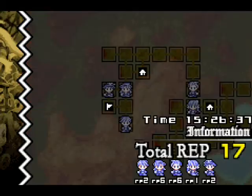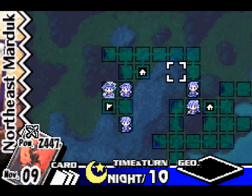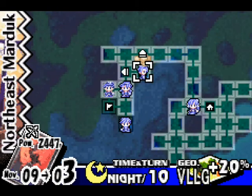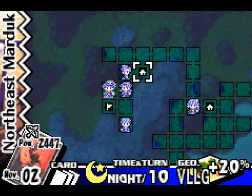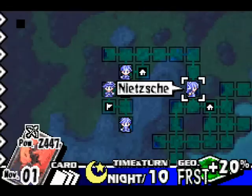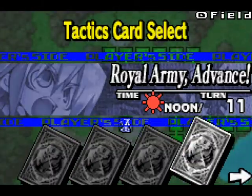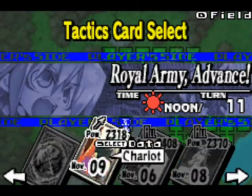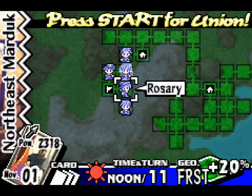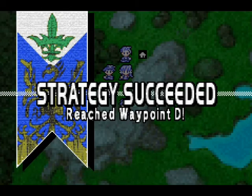And we can move Rosary ahead, because why not? Bloody Claw. This one is safe, the one above isn't. So I can probably move Rosary over here. Let's just go ahead and take Chariot. Now let's just move Rosary on the flag. Strategy succeeded — reach waypoint D.